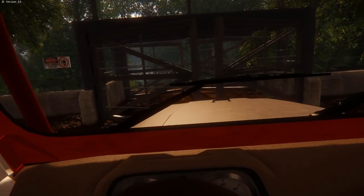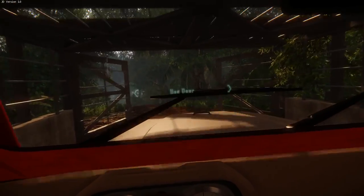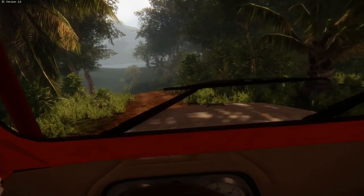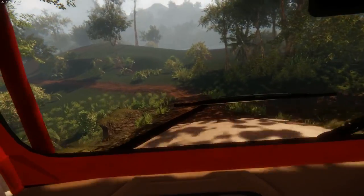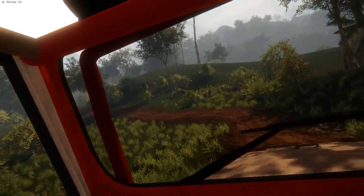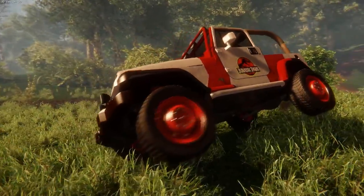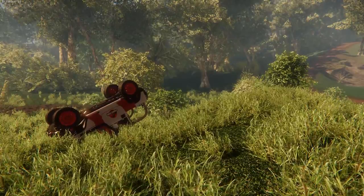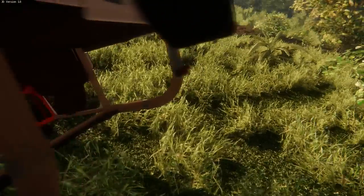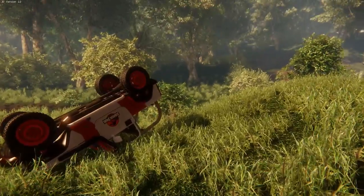Here we are at the first gate. Oh my god, they open up on their own. So cool. Now we are officially in the park, and I believe this is where the Brachiosauruses were at the start of the movie. Well, that's a problem - we can just recreate the scene where the T-Rex is terrorizing them when they're upside down. The Jeeps are a little bit top-heavy, it seems.